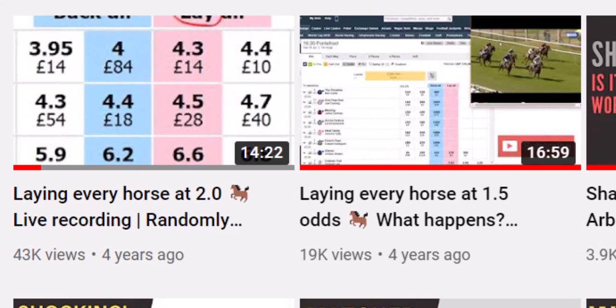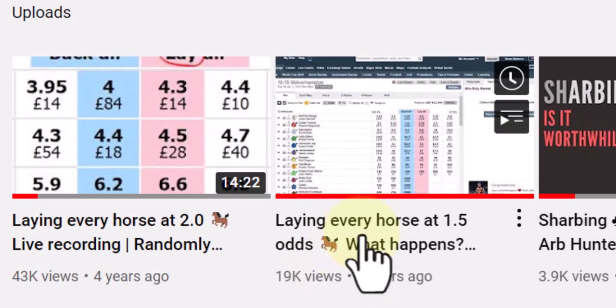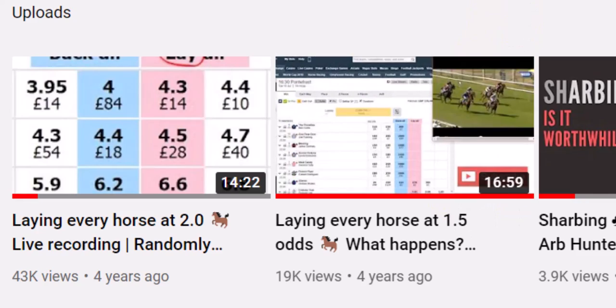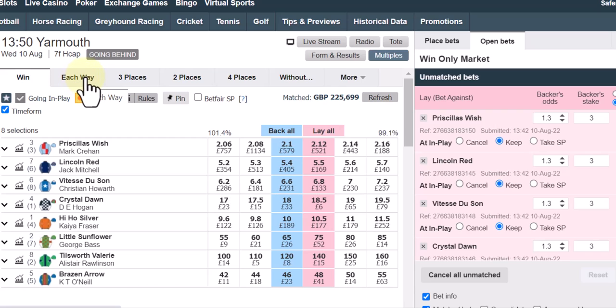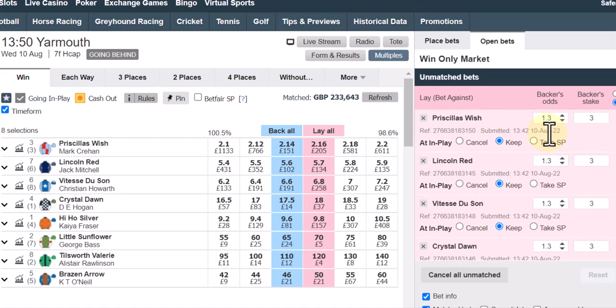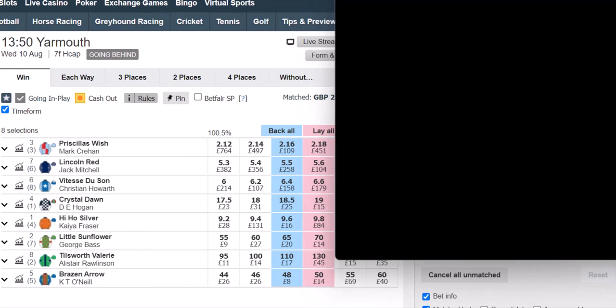Today's video we're going to be laying every horse at 1.3. I've done a video before laying every horse at 2.0 which had 43,000 views. I've had requests for 1.2, 1.1, but not 1.3 — so I'll do one at 1.3 right now. We're starting at Yarmouth, doing races back to back apart from the 2:10 race because I've already got a trade in that. I put 1.3 in for three pounds on all selections.